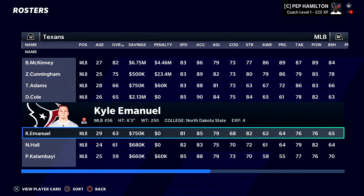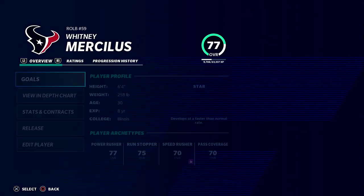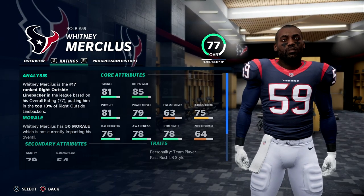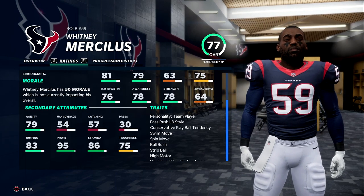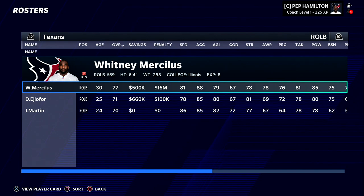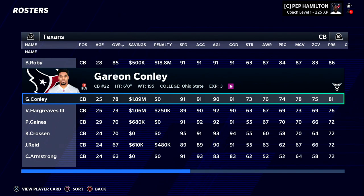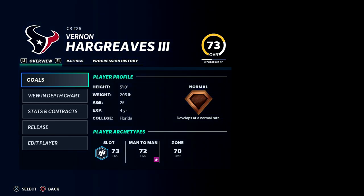Looking at younger guys competing for playing time behind Cunningham, I'm not really sure yet — we'll have to do some scouting of our own roster. Whitney Mercilus at outside linebacker — I believe he has one more year left on his contract, could be a free agent next season, but I think he has one more year after this one.